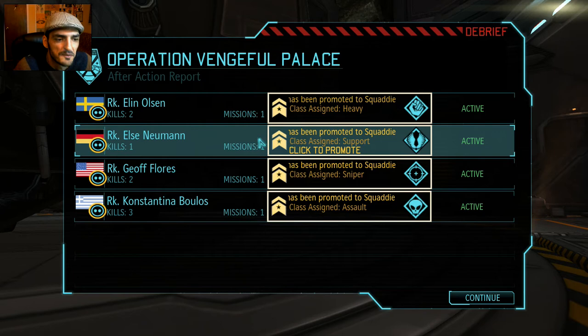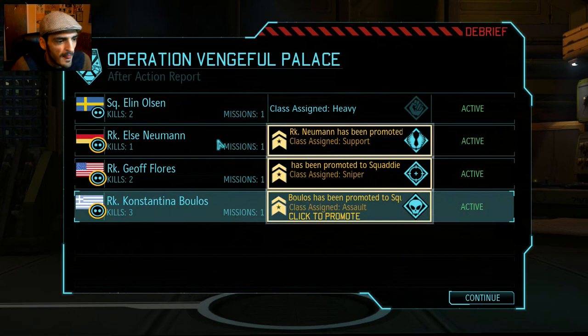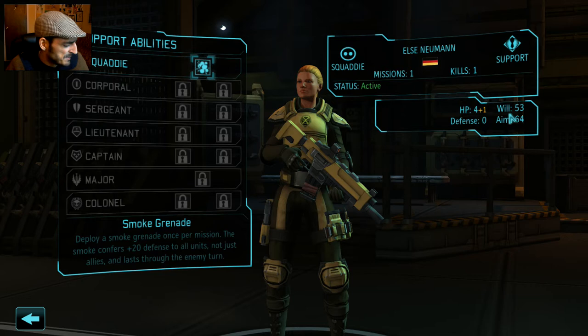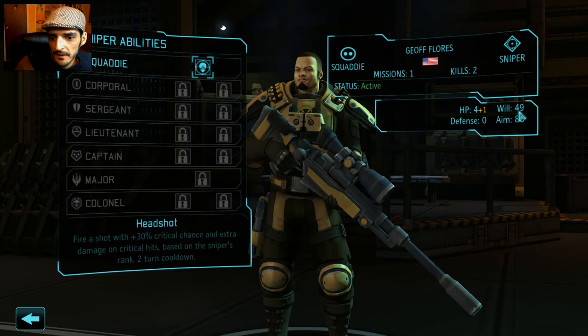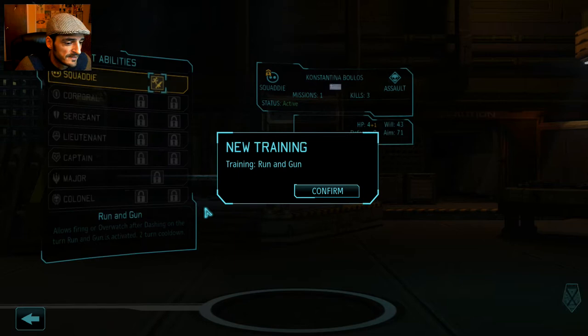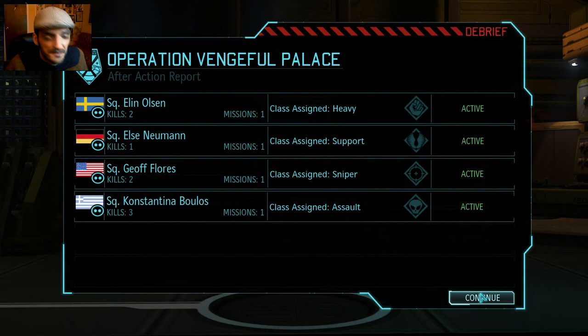Ellen Olsen — what a badass Heavy, 80 aim. Her will is a little low and she didn't get a health promotion, but she's great. Elsa Newman is not bad — she may become a MEC trooper later in the game, we might put her in a mech suit. Jeff Flores has really good stats. Constantina Bulos is Greek as expected — teasing us out. That was a really good first mission.